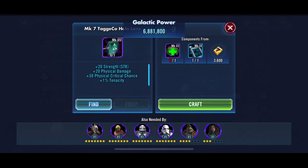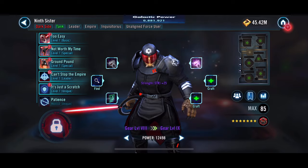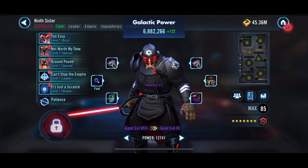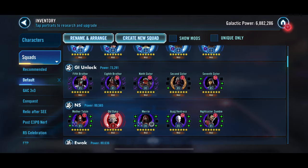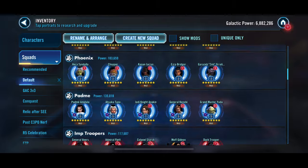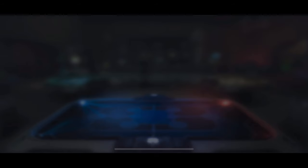Just equipping these so we can start continuing to work on our Inquisitors. Obviously we need to add mods, and we do a lot of work on the Inquisitors. We've only got one to gear 12, so that'll probably be the first one we take to Relic. We're going to take them to Relic 5 to start with, since that will be required, and then we'll see which ones we want to take to Relic 7 — it'll be interesting to figure out which ones we should take up and which ones we shouldn't.